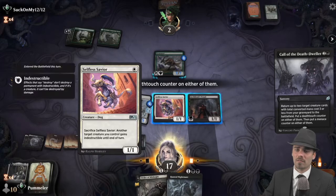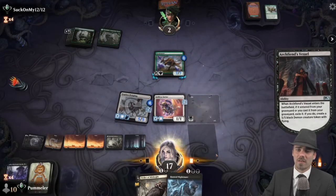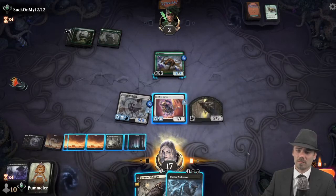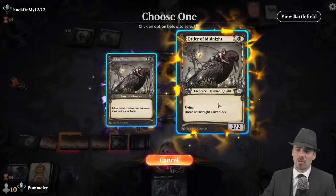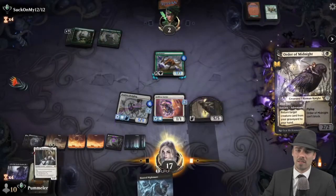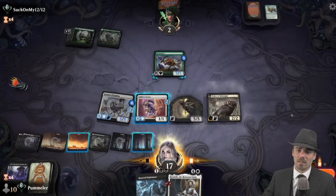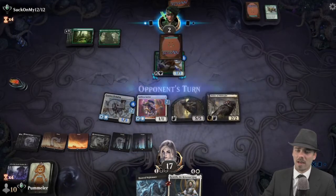Then we're going to use Order of Midnight to return Kenrith back to hand, cast it, and pass. This having menace means two creatures have to block it, and we currently have three individually lethal threats.